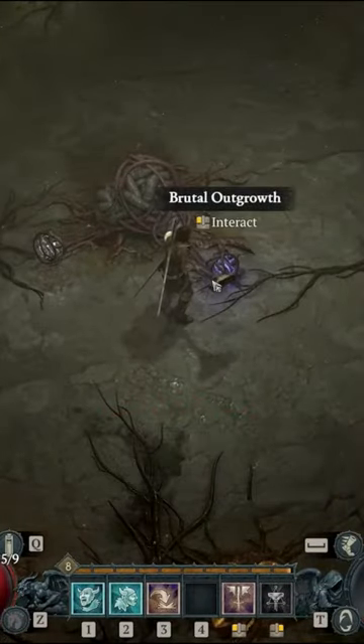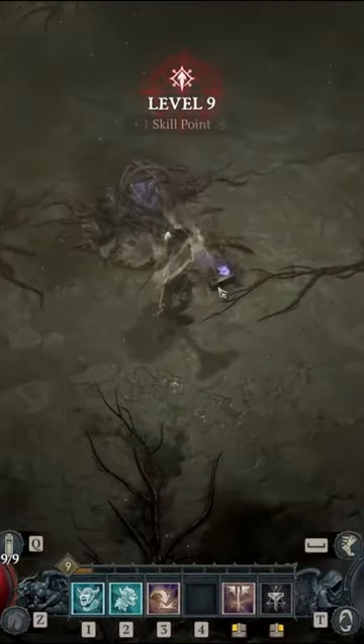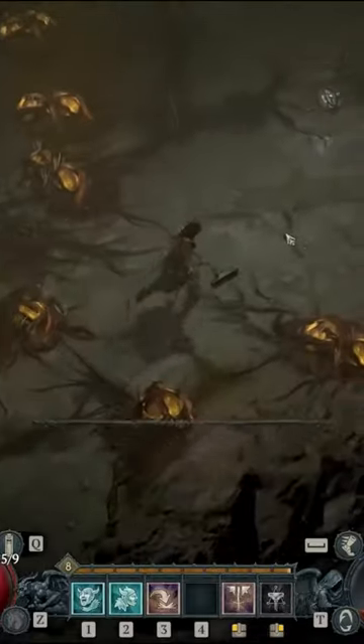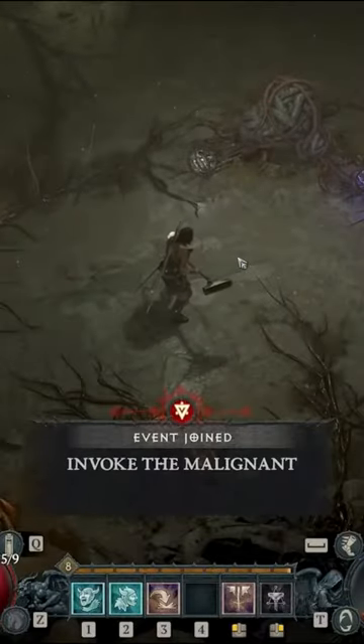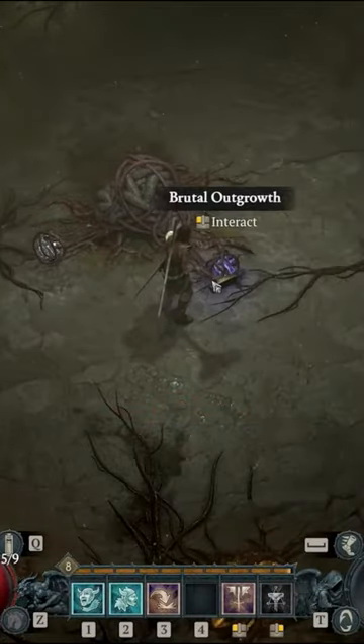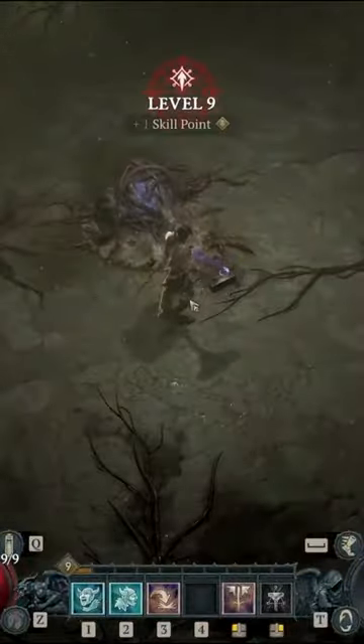These invokers are used to hunt specific malignant hearts you need for your gear. For example, if you need a blue socket heart, you'll craft a blue invoker, head to sites of malignants and dungeons, and place your totem at these sites to create a malignant tunnel — essentially a dungeon within a dungeon. Finish these tunnels to receive a blue socket heart.